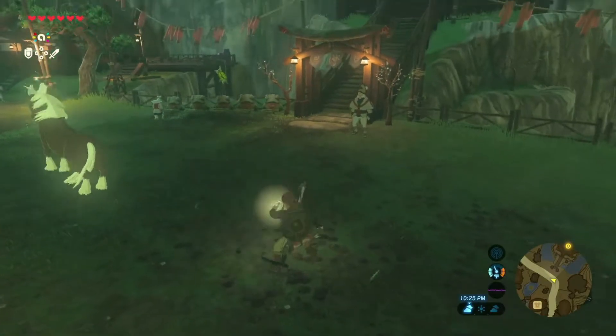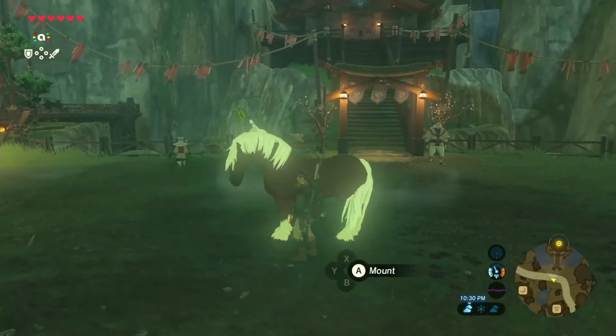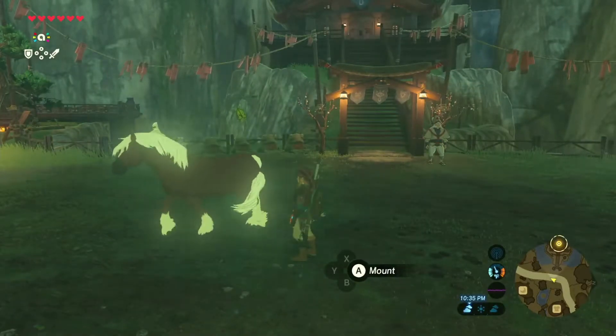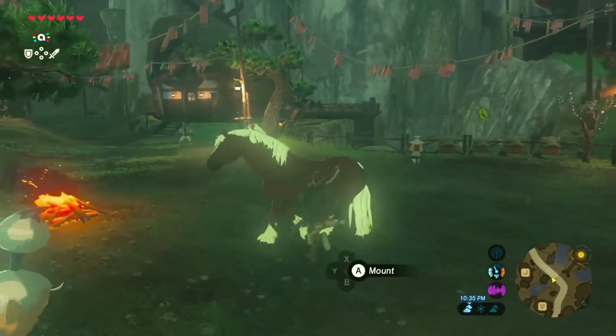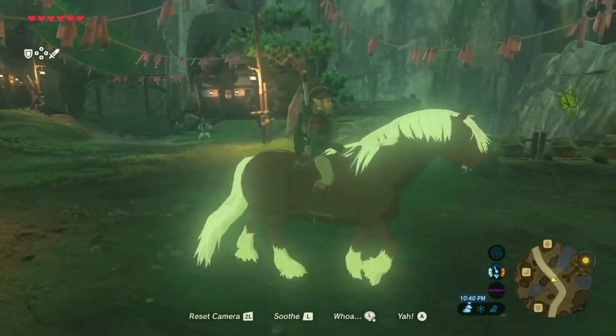You can actually use it to attack enemies if you wish. We got Epona on the first try! Sweet! That right there was the Smash Bros. Link Amiibo. I got my better horse — I got Epona!